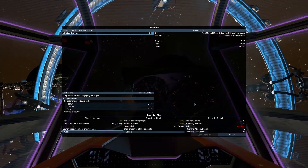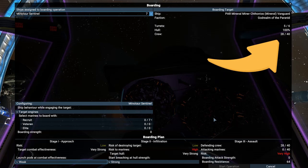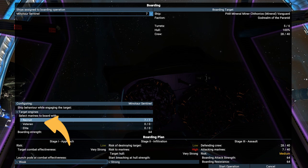In the boarding menu, you can see all your ships close enough to participate in the boarding operation. In the target info section, you can see how many turrets it has, hull integrity, total crew count, and some extra info. In the configuration section, you can choose which marines and how many to send to each stage of the fight. In stage 3 assault, you can see a comparison between your marines' strength and the target's. I personally don't recommend starting a boarding operation if your marines' strength is lower than half of the enemy's. Strength is based not only on the number of marines, but also on their skills and experience.